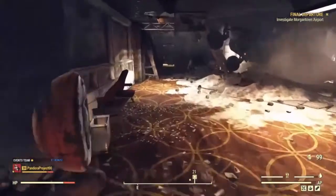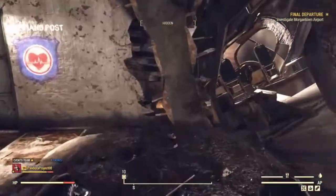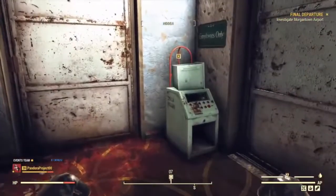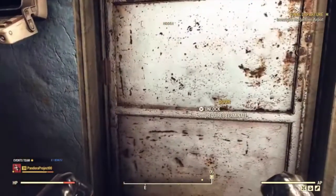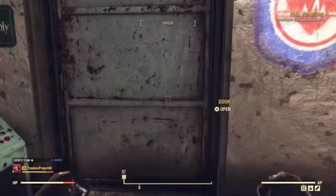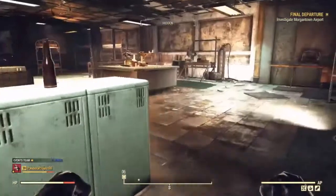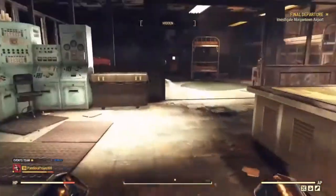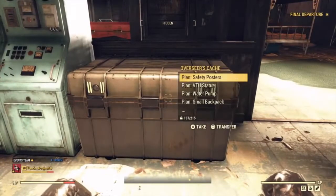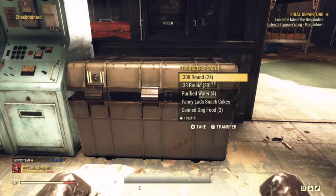You're very close now. Go up past the Vertibird that has crashed through — you're looking for the Responder symbol. Take the door on the right. There it is — go through the door. Up ahead, which is your destination, is the Overseer's cache. There are a bunch of plans in there, including the small backpack plan.